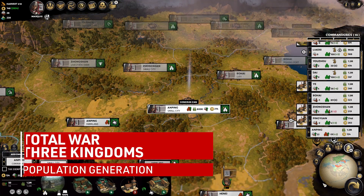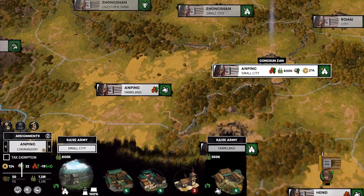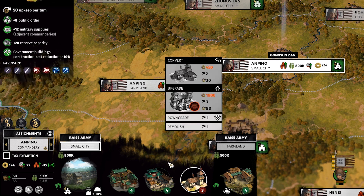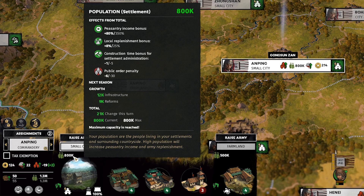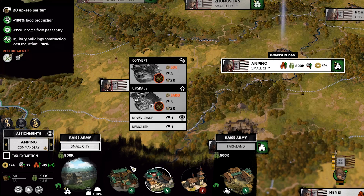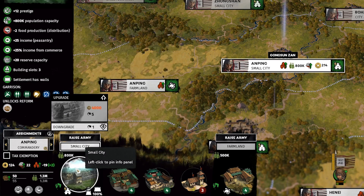Now that we've established what your population does, let's go over its limits and growth. Your population limit is directly tied to the level of your main settlement administration building plus the population max of your other regions. For instance, let's take a look at Amping. At a level 4 settlement, the small city has a max population of 800,000. The nearby farmland has a max of 500,000. Combined, you have 1.3 million, which is the maximum population this Commandery can ever reach until you upgrade your regional admin building.